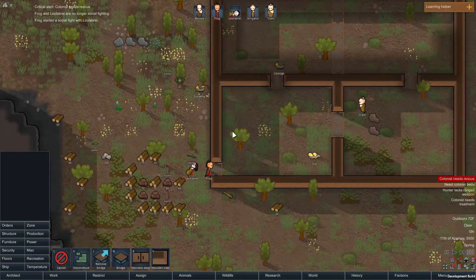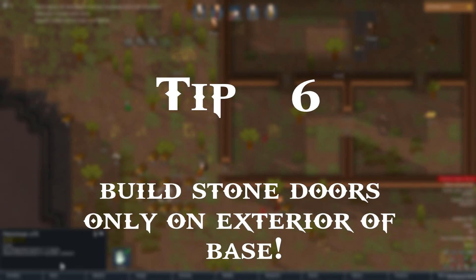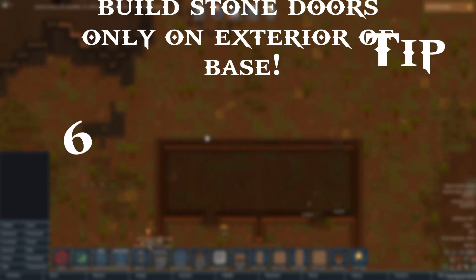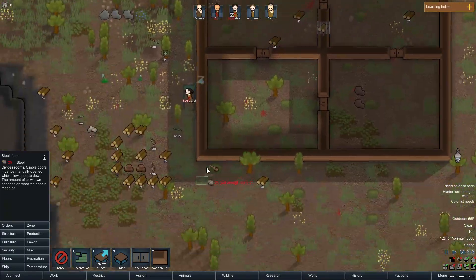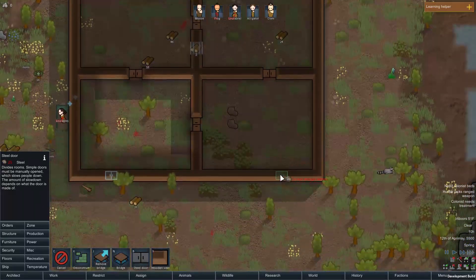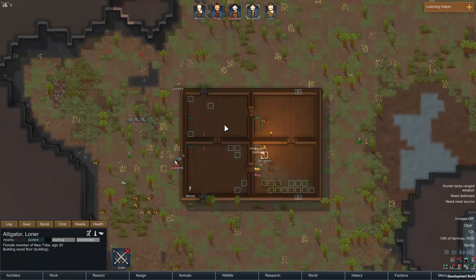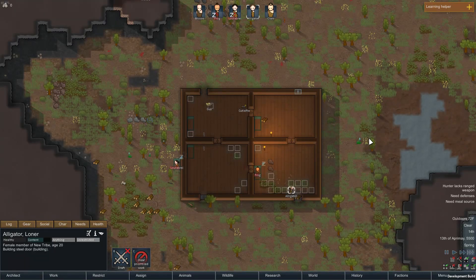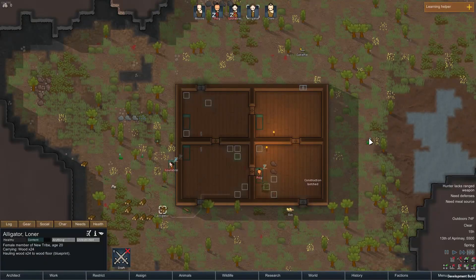Tip number 6 is one that can be easily overlooked, especially by new players. Do NOT build stone doors on the interior of your base — only the exterior. The interior of your base should consist only of wooden doors, simply because of movement speed. Stone doors are very slow and will slow down your colony's work speeds a lot. With wooden doors you still get moderate protection indoors, but you also get much better speed. Do not overlook doors and movement speed, because this will save your colony in the long run.